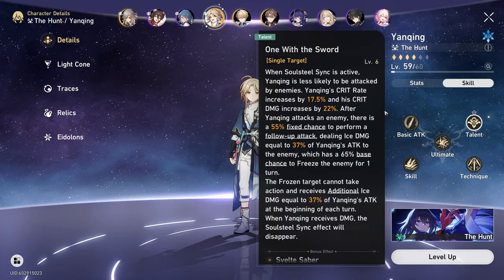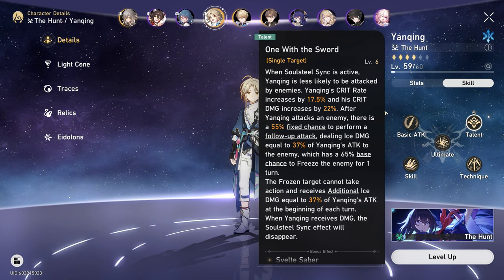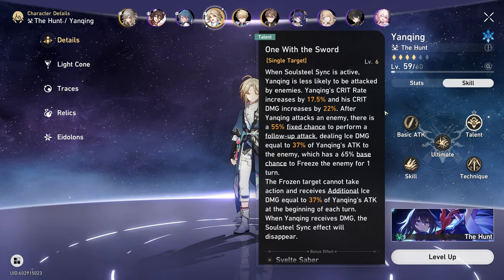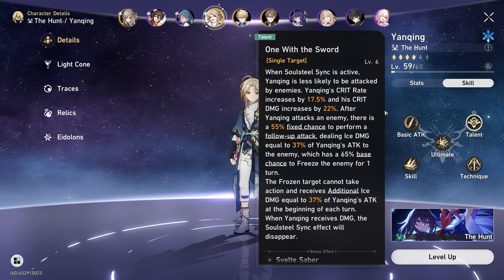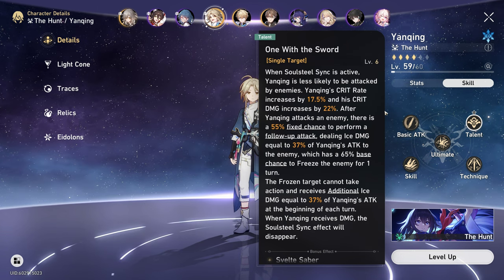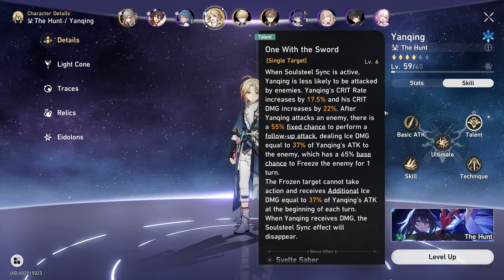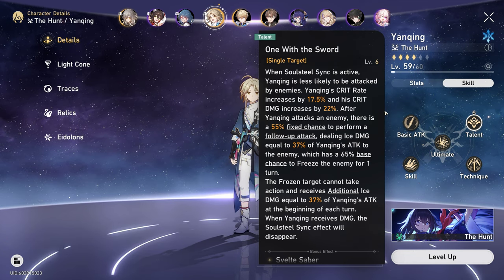His talent, One with the Sword, is his main source of damage and value as a hunt character. When Soulsteal Sync is active, Yangqing is less likely to be attacked by enemies. His crit rate increases by an amount based on talent level, and his crit damage increases. After Yangqing attacks an enemy, there is a fixed chance based on talent level to perform a follow-up attack dealing ice damage equal to a percentage of his attack, which has a 65% chance to freeze the enemy for one turn.